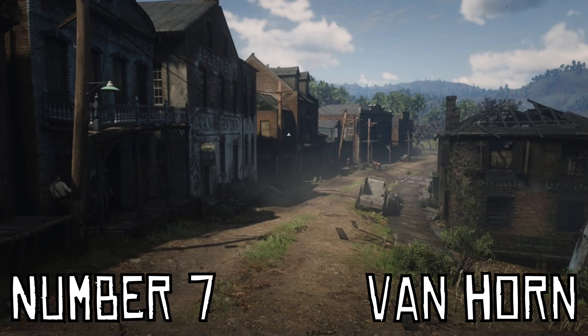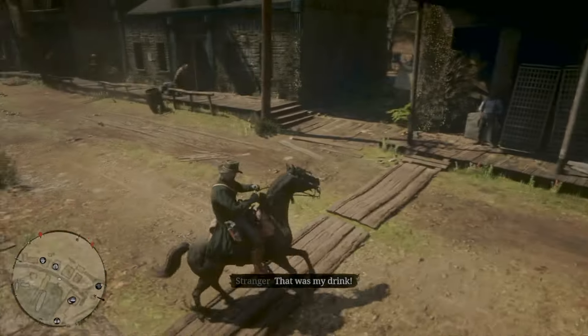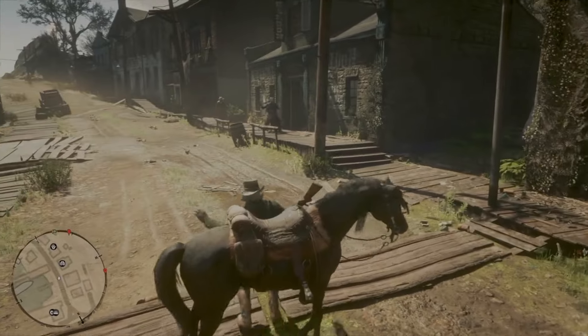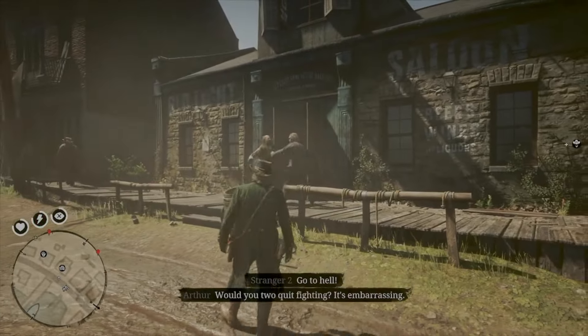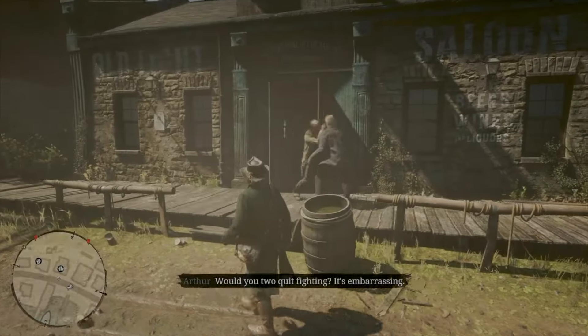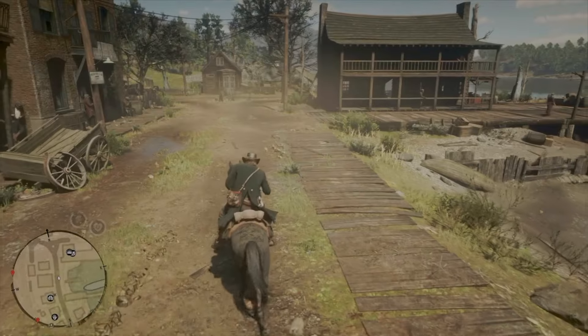At number 7 is the Van Horn Trading Post, which is located on the far right end of the map. Van Horn isn't a traditional town, but I thought it was still worth putting on the list. This is another area that's really dirty and run down, and the townspeople are very hostile. Van Horn is basically one straight road with a post office, hotel, fence, and a saloon.